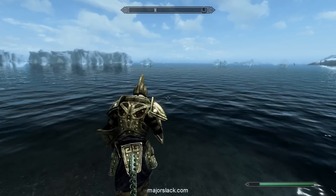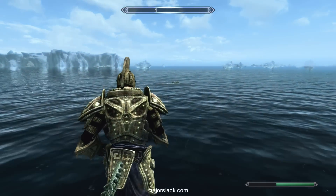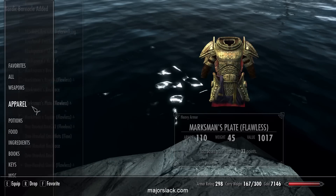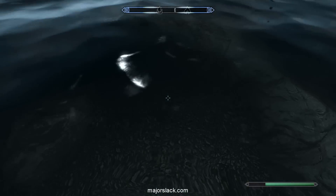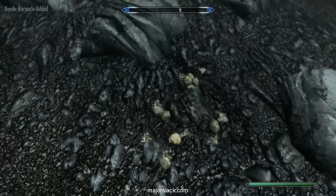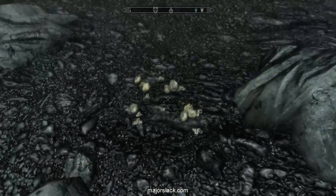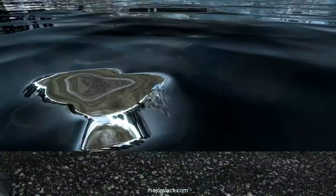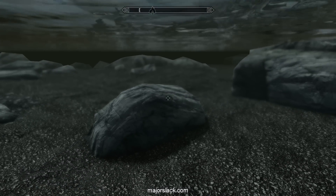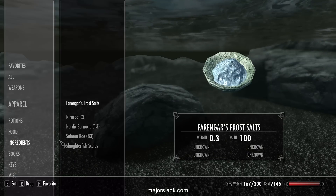Boots — water walking on. Here we go. Grab that one, and I believe there's a couple more just down here. Take off water walking boots, get submerged. Here we go — one there. I think that's it. We should now have thirteen. That is correct.